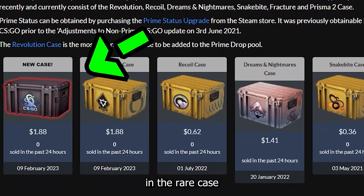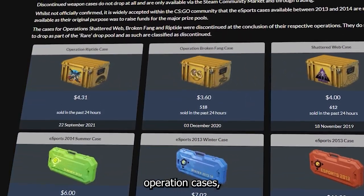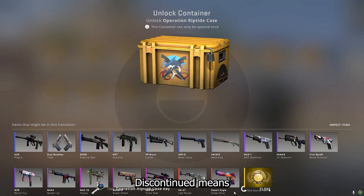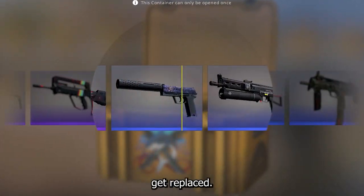But some cases were not put in the rare case drop pool — some of them are just simply discontinued. This goes for the eSports cases and three operation cases including the Shattered Web, Broken Fang, and Riptide cases. Discontinued means that there won't be any new drops from those cases, so if anybody opens one of these it's gone and it won't get replaced.